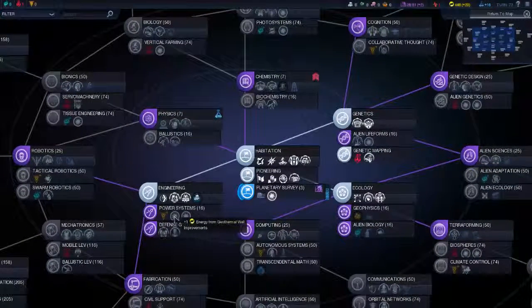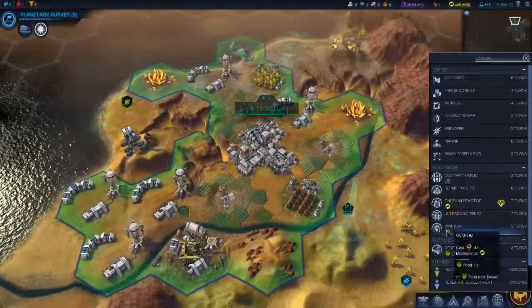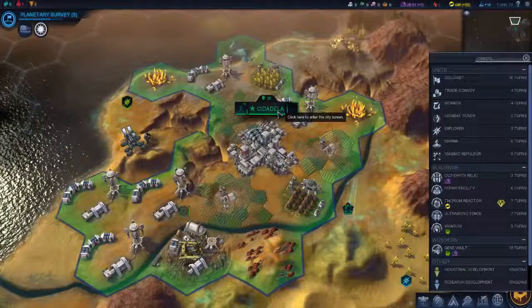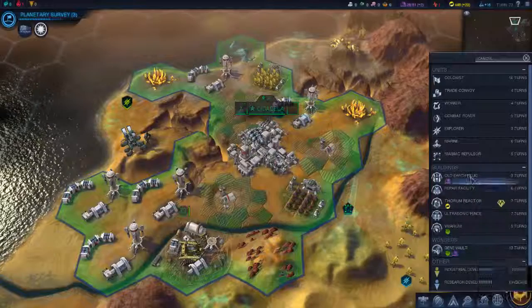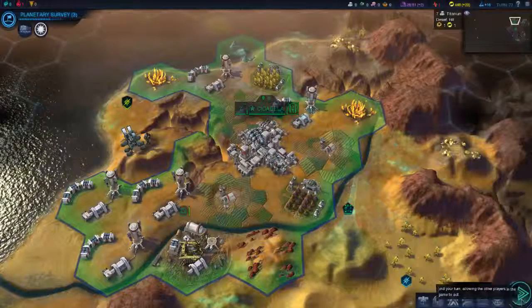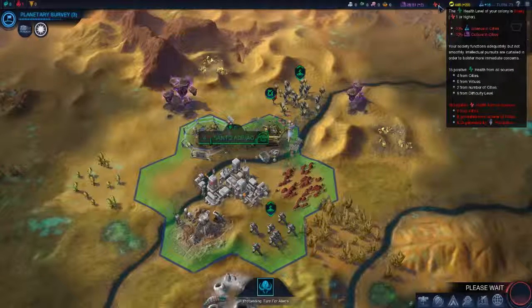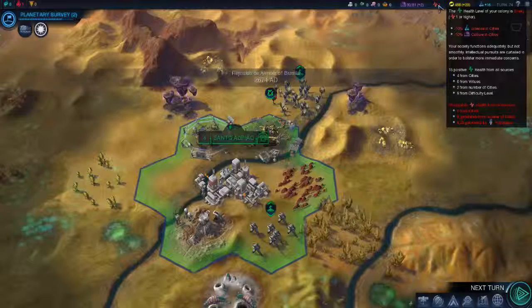I'm going to get this one next. And of course, produce. I'm going for the Jean Balch — I think it's about food and culture. Should I go for a wonder? Nah, I'm going for culture. Like I said, it's very hard to keep up the amount of health.